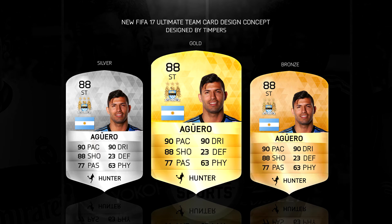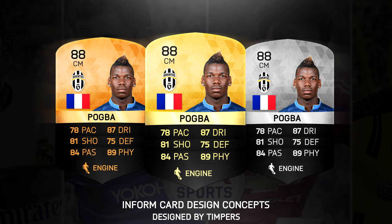Now let's move on to the inform cards. Here we have the bronze, silver, and gold inform cards, and I really like these — they look really clean. The difference is that instead of having the whole card with a black tint, I've just gone with the bottom half. I think it's a pretty cool change because it's easier to read the stats, and it also makes the whole card look cleaner. The top half with the player and stats is easier to read as well. The center bar where it says Pogba looks really cool and shiny.